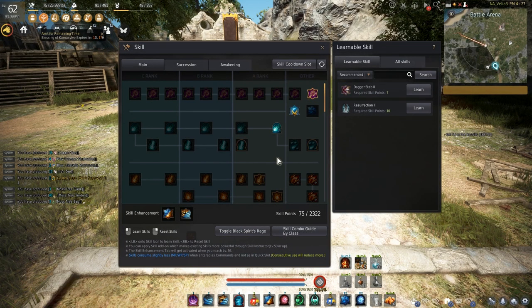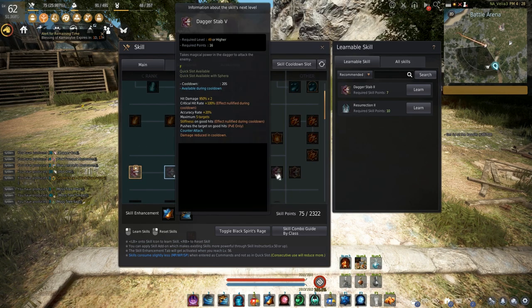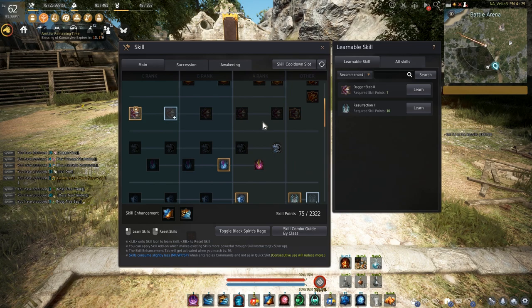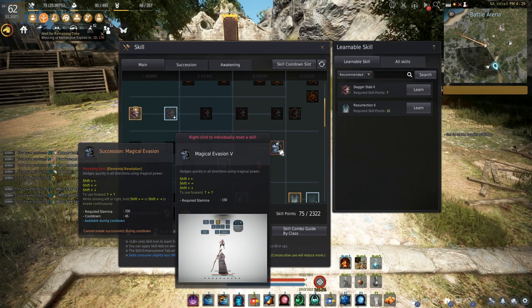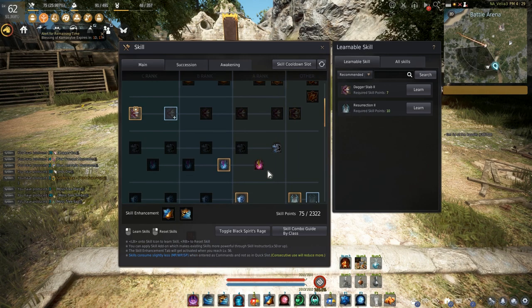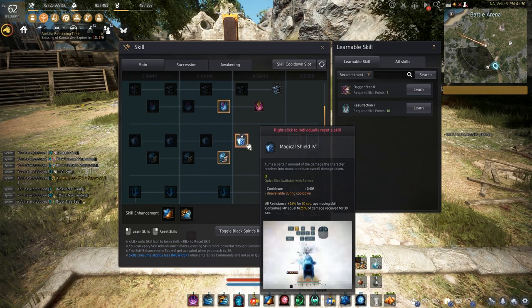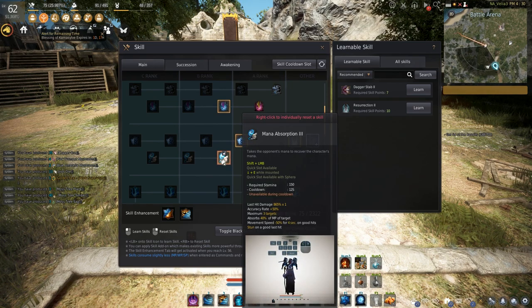I wouldn't recommend moving to Succession until you hit about 235 AP — that's my opinion. Obviously you can do whatever you want, it's your game. So let's go down the main skills you need and don't need in order to move into Succession. Dagger — you don't really need it. You can save yourself a ton of skill points if you don't mess with this one. You can live without it for a bit. You definitely want Magic Evasion maxed out, and teleports maxed out — no questions.